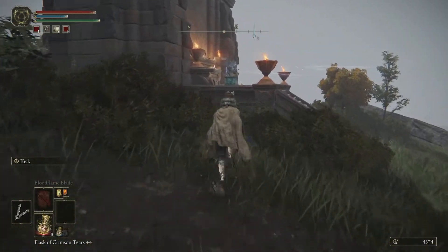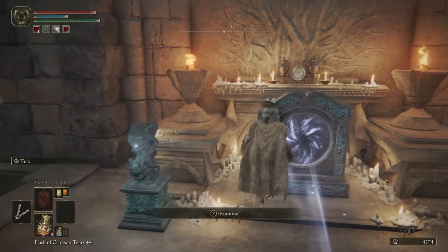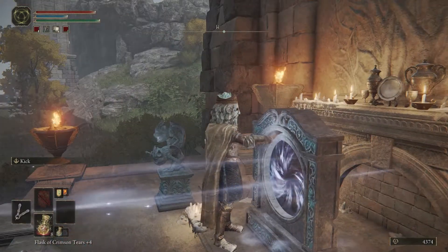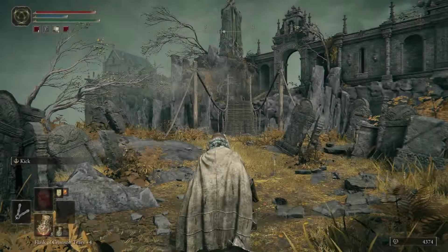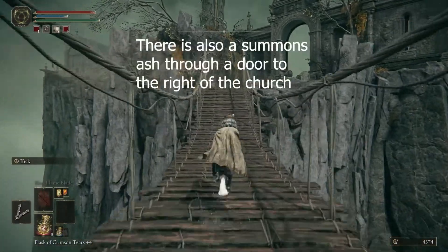What you're going to do is come over here and use this imp teleporter. What this teleporter does is actually teleport you over to the starting area — that very first starting area — and it should look pretty familiar to you.